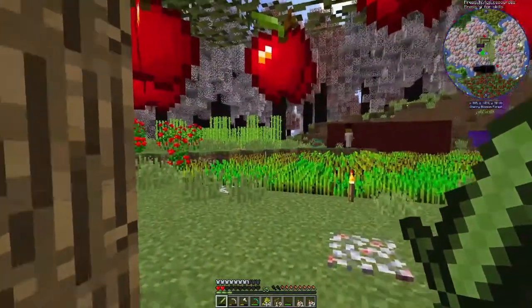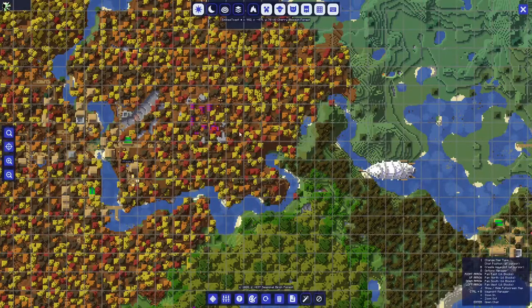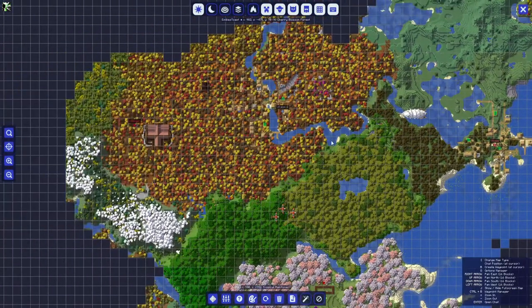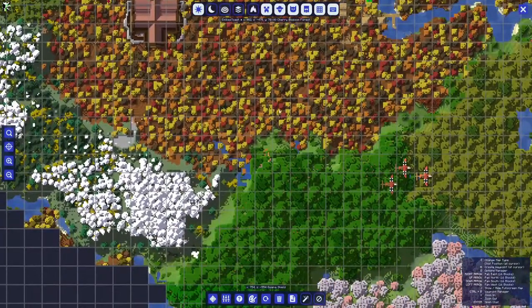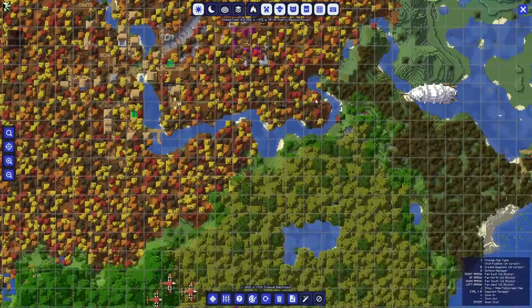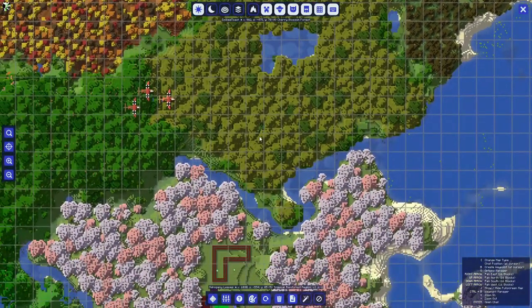I went on a little adventure and I found this. We've got a dungeon all the way over here. We've got another one there, and we've got a village - one there and one there - so we've got two villages pretty much right next to each other. We've got this dungeon which I think is more of a pillager outpost. We've also got these planes here which are pretty cool, and I want to check this out. And we've also got this which is also a dungeon but I'm not quite ready for that yet.